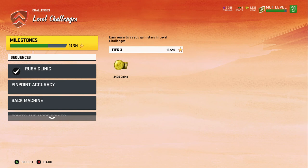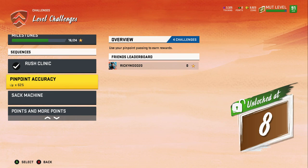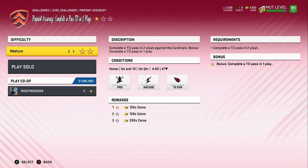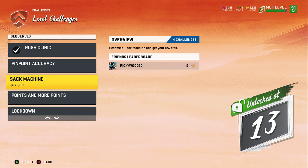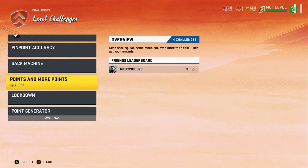My Level Challenges are really good — look at how many coins you get. You can get 11k and these are so easy to complete: medium difficulty, complete touchdown passes, one play. The passing ones are the most overpowered — I get so many passing touchdowns with it. Same with sacks — this is not hard, and you guys know how to get sacks because I've shown you the method.